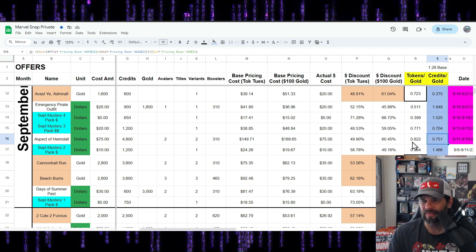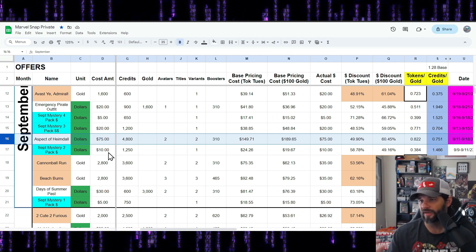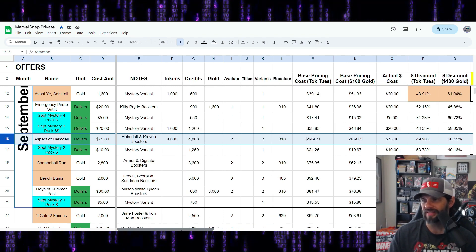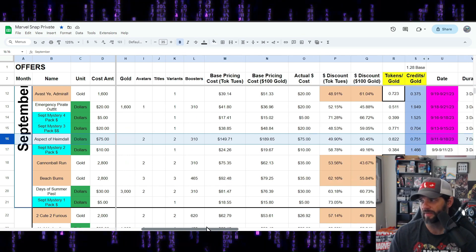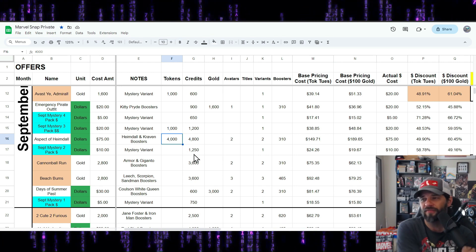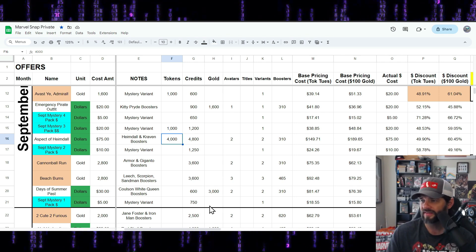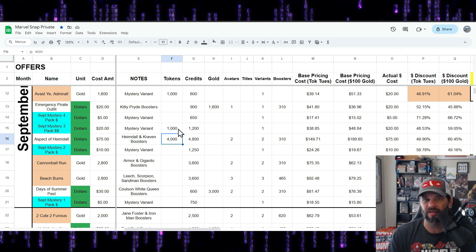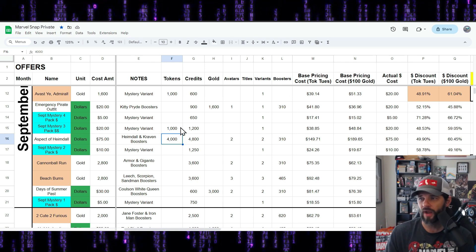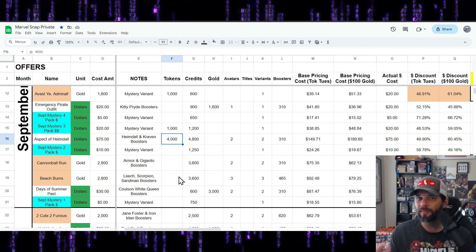I'd like Second Dinner to adjust offers like this. They're going to do what they want and I want them to make money so the game thrives, but I'm not certain this is attractive enough to get as many buyers as it could. If this were 6,000 tokens, I think they'd sell a lot more. I consider myself a dolphin-y type, and also a content creator, so I can justify the spending to my wife — but even for me, I'm not certain I'd buy this one.